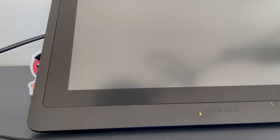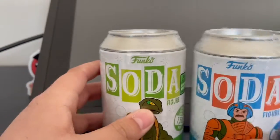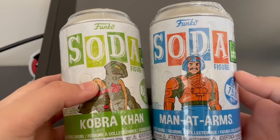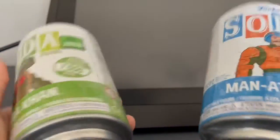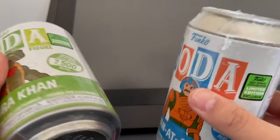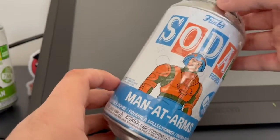But what we're all here to see today is - it's the Funko Soda! I was able to get my hands on Kobra Khan and also Man at Arms. Pretty cool sodas. I'm going to be opening up both of them today. We're going to start with Man at Arms, by the way.